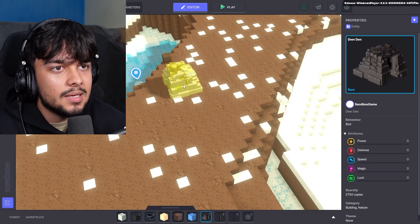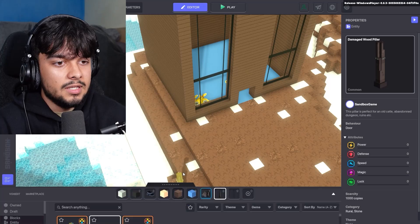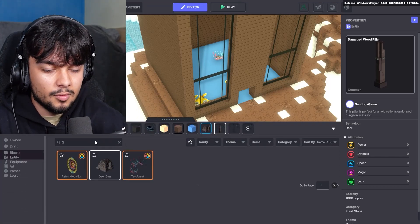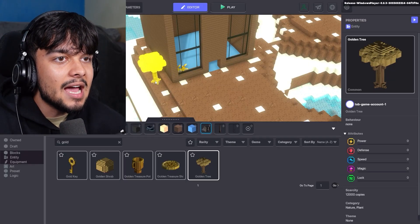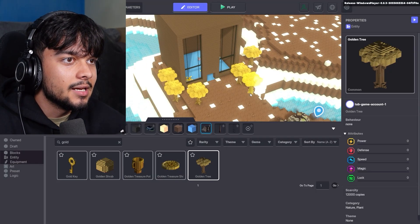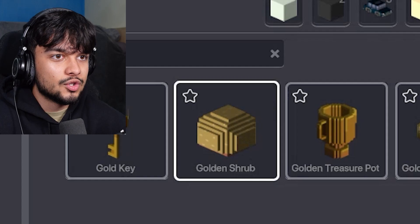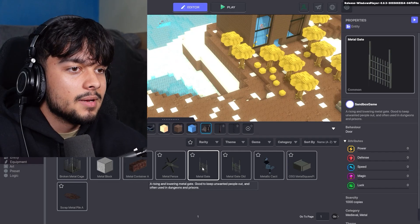Deer den — yeah! Because of how rich I am, I have several pet deer, and they're gonna be situated out here. I need to find some more expensive stuff. Gold? Diamond? Oh wait — golden tree! Yes! This is where all the value comes from. The property has loads of gold trees on the outside leading up to the doorway. Golden shrubs too!